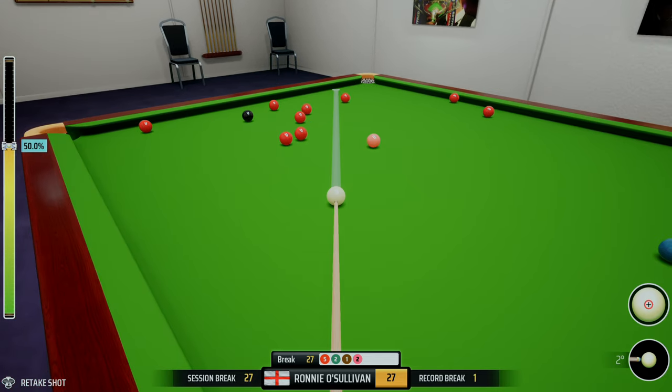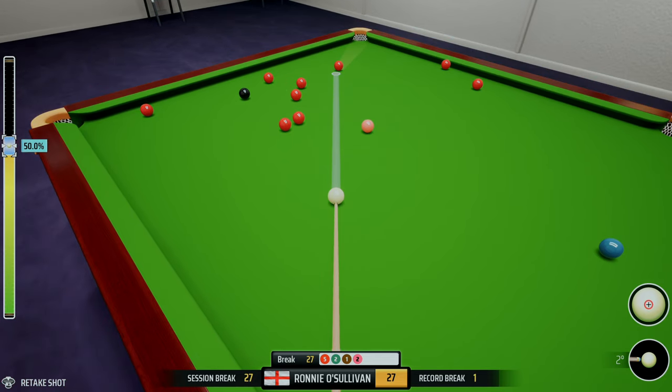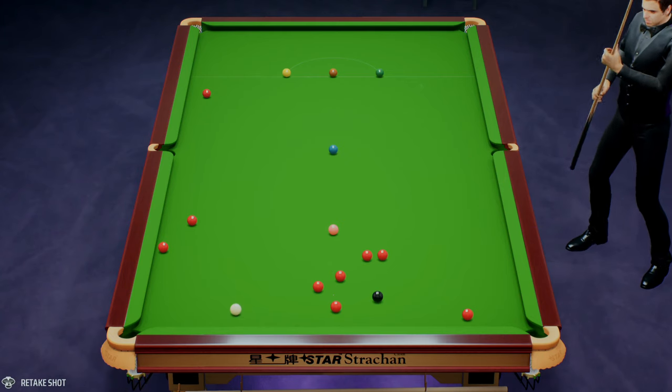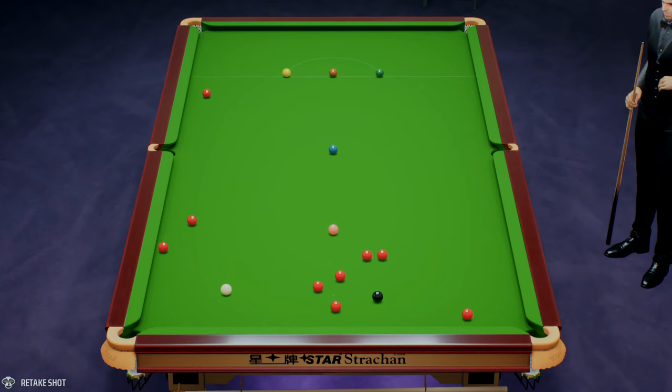We're still in prime position to run in a reasonable break. This one is a little bit more difficult — I'm going to put top on it because I want it to react more off the top cushion. Playing it dead weight the white could possibly bounce off, but we want it a little bit higher at the table. I'm going to add about four or five percent and then hopefully the white comes out enough to play the pink again into the same middle pocket.